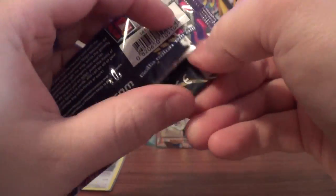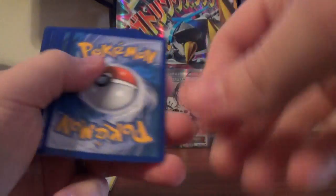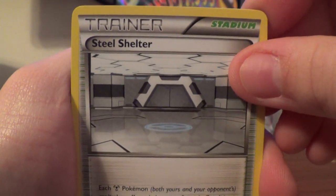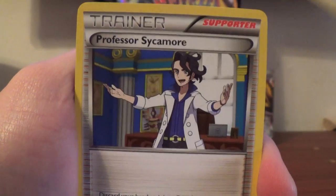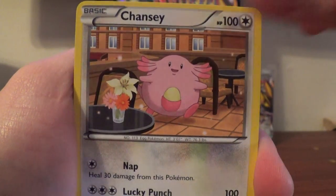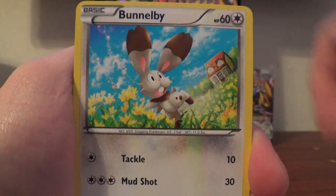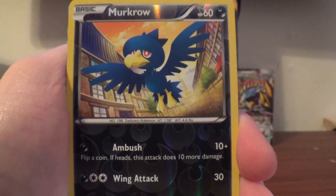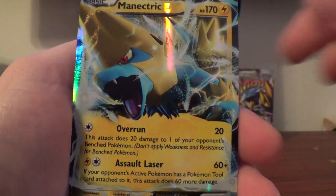Onto that Mega Gengar pack. Hope we can get one more good thing in here. We have Steel Shelter, Battle Compressor, Professor Sycamore, Chansey, Pumpkaboo, Goomy, Krabby, Bunnelby, Reverse Murkrow. Nice — and a Manectric EX!